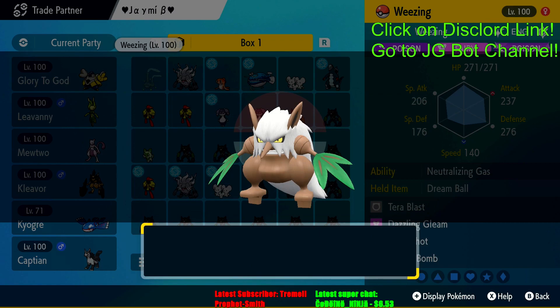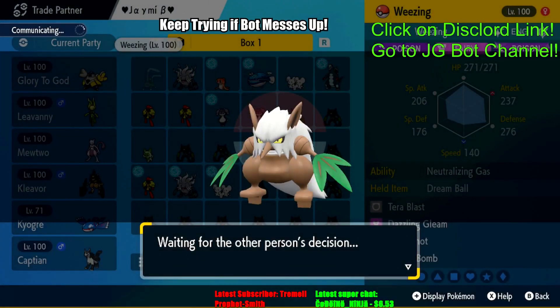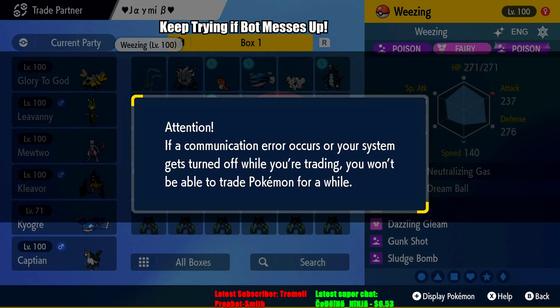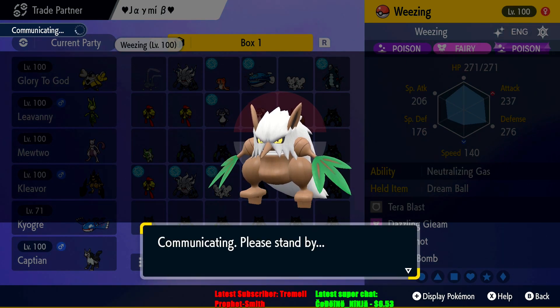Big shout out to Jamie — she is trading for a Weezing right now. As you can see she's trading for a Weezing. She had a little slight problem — sometimes you may get disconnection issues, but just keep trying. The bot will continue to trade, but sometimes it will cancel if it keeps messing up. As you can see, she just traded her Shiftry and now she's getting a shiny Weezing.